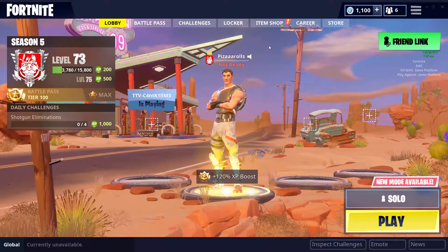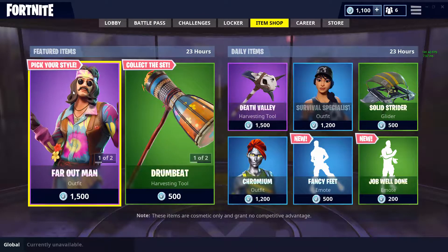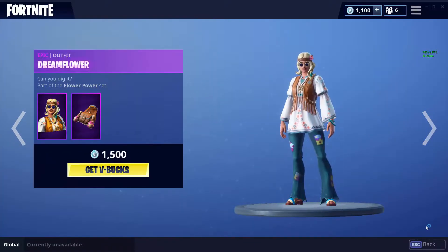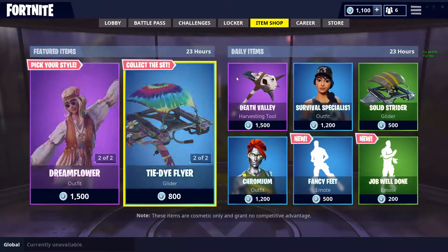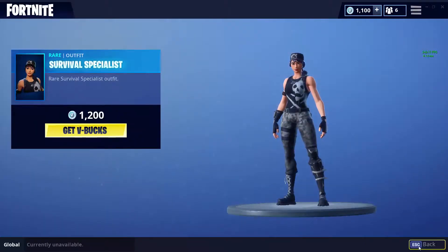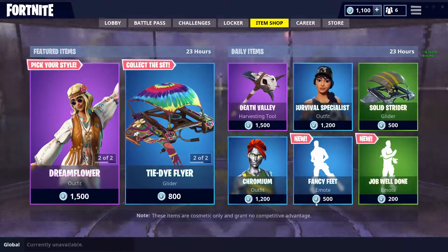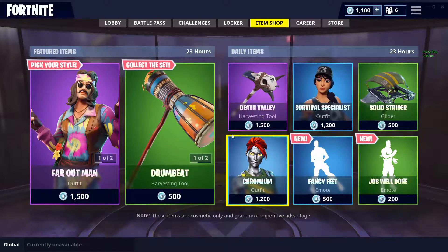Welcome to the item shop for September 2nd and September 3rd. We still got the Far Out Man and the Dream Flower skin here, same as the past days. We got the Death Valley pickaxe, which is pretty nice, the Survival Specialist, Solid Strider, and Chromium — these two gliders are part of the same set.